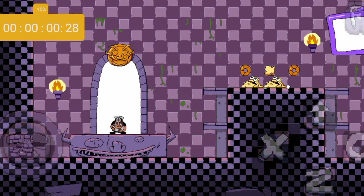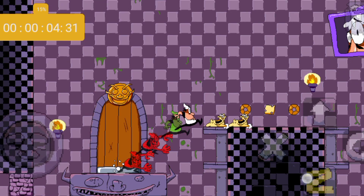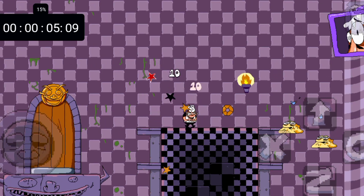Starting off with John Gutter. This level has a lot of cheese in it, and already at the beginning of the level we get to touch a cheese slime easily.